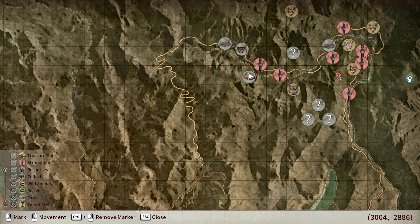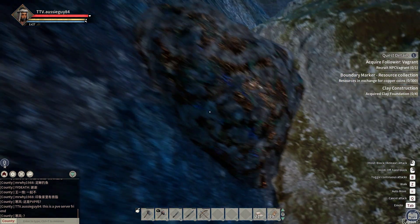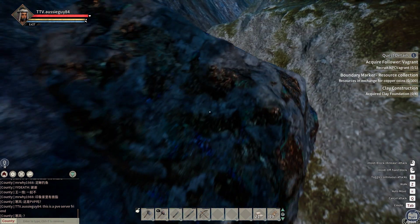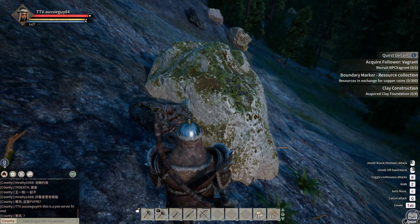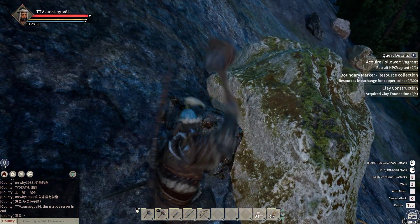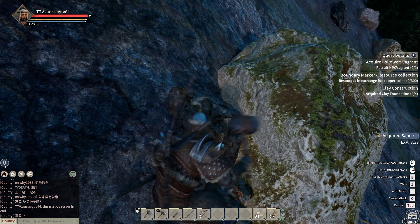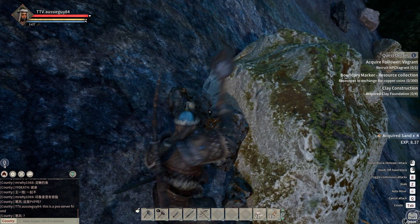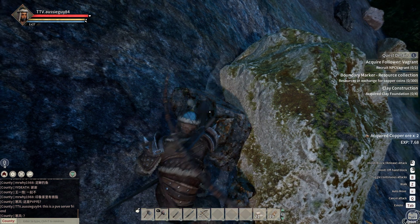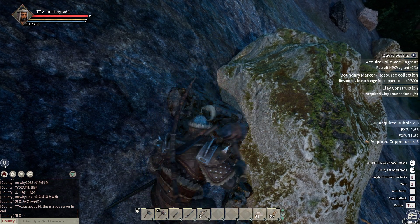Now I'm going to show you what copper ore looks like - so that's this right here. I'll go into first person. This is copper ore - it's distinctive compared to the other ore, rocks and stuff that you see. Then you just want to crack it.